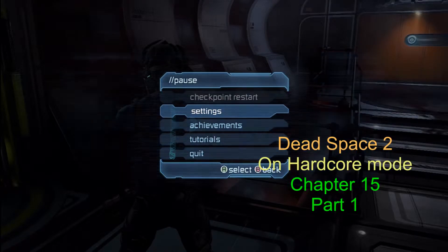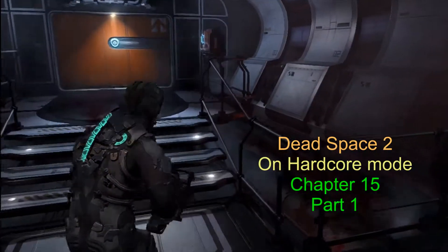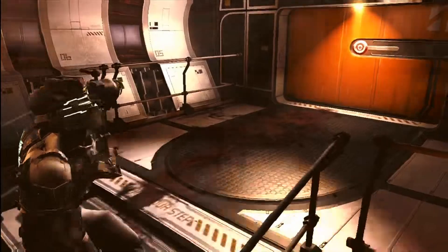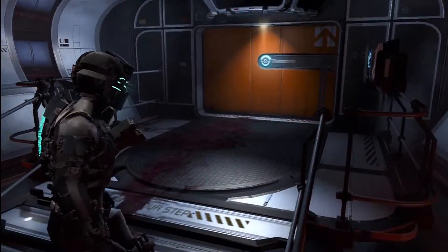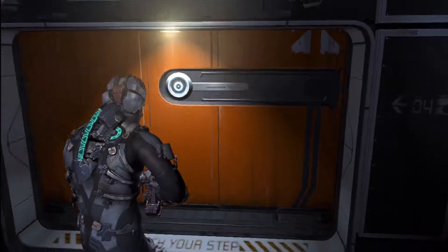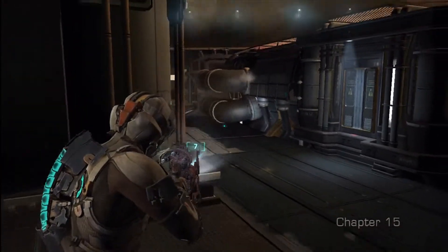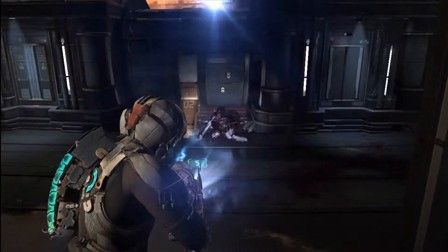Okay, Dead Space 2 - we're on Hardcore Mode, Chapter 15. Alright. Last video we got to this room; it's basically our last store and bench and all that. Spent a little time, got totally geared up. A lot of health, a lot of Air Force ammo, sold off the other ammo. It's pretty much straight up gangster through this level. Pretty much Johnny Gat style.